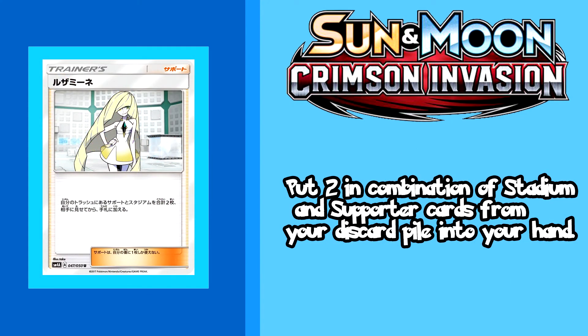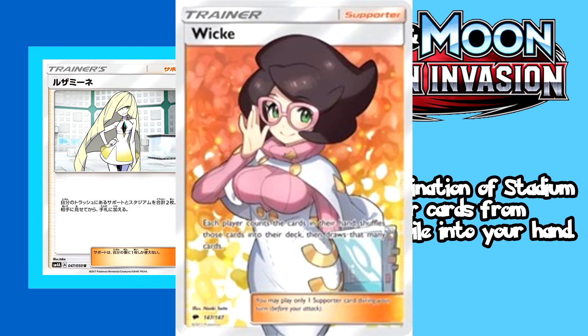It wouldn't be right to include Gladion without also including — spoiler alert — his mom. Lusamine is the new Vs. Seeker replacement, as she allows you to retrieve any combination of stadium and supporter cards per turn. That said, you can't use the retrieved supporter the same turn, but if you run two Lusamines in your deck you can indefinitely retrieve supporter cards every turn. It's not as good as Vs. Seeker because you can't play it the same turn, but by allowing you to recycle your cards it is definitely one of the better options out there to replace it.